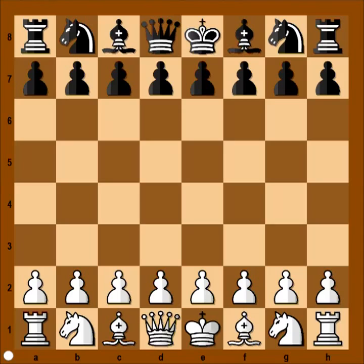In this game Peter Svidler had the white pieces and he started with e4. Luka Van Wely played c5 and we have the Sicilian Defense.